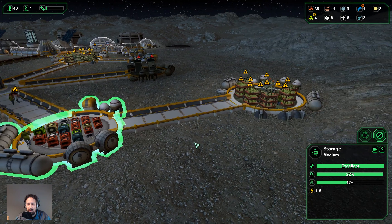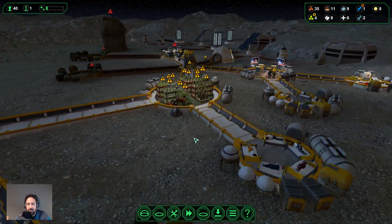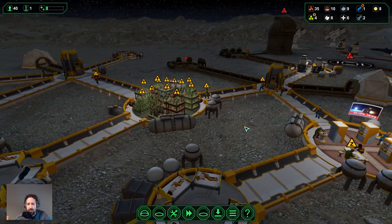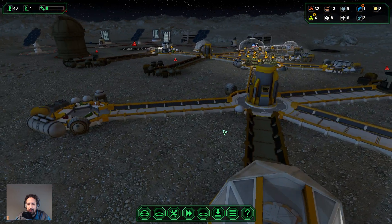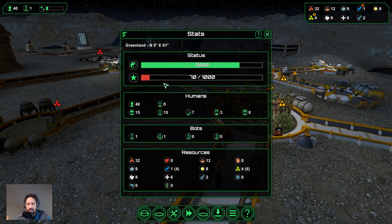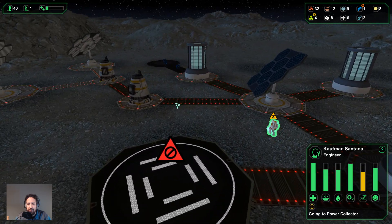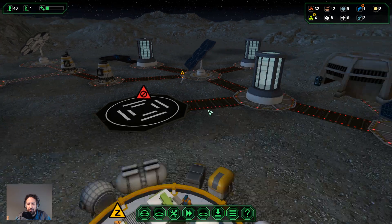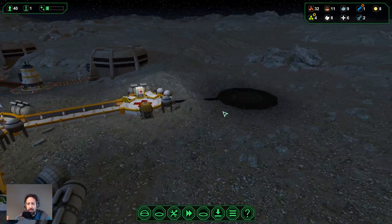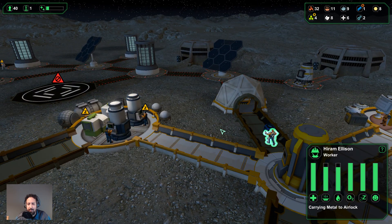Here comes the power collector. The cool thing about this planet that makes it a little bit easier than the previous planet — I know, this is a class M planet, it's supposed to be more difficult — but it's actually a little bit easier because we have a reliable power source. The solar power is way more reliable than wind power. I wish I had these guys in the last season!